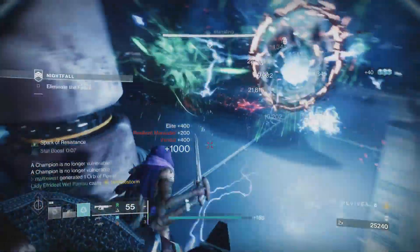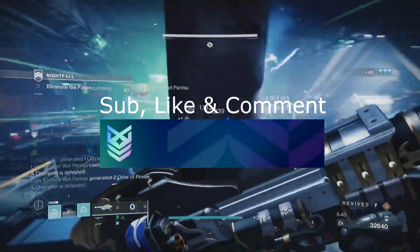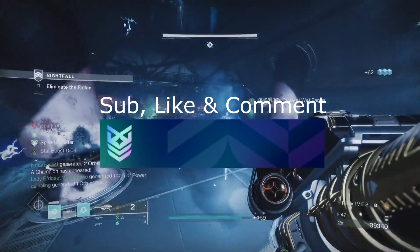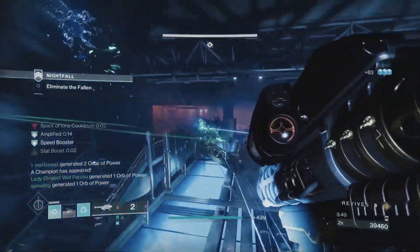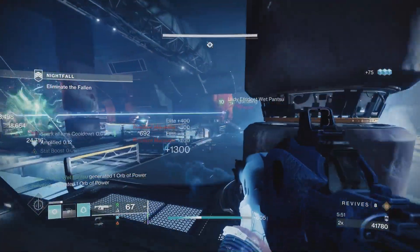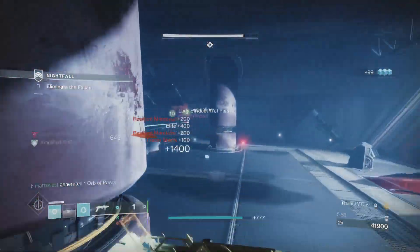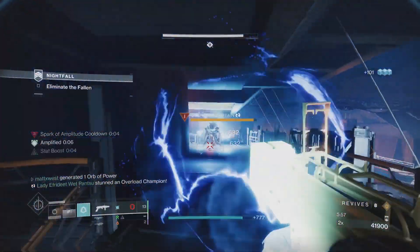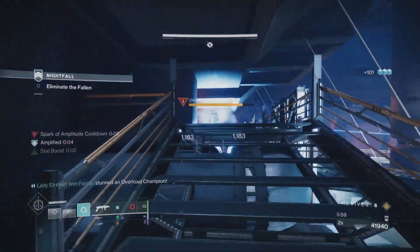If you end up enjoying today's build, we're actually giving away an emblem code for the GSD89 emblem. To enter, all you have to do is sub to the channel, give this video a thumbs up, and comment your thoughts on the build below — or let me know what your favorite build this season has been so far. Check back in one week's time for a pinned comment where I'll be calling out the winner. Good luck, guardians.